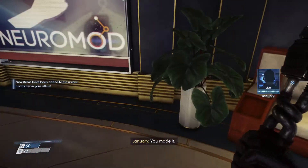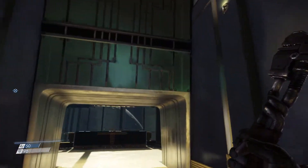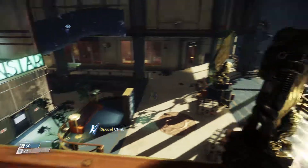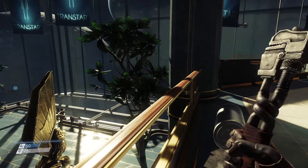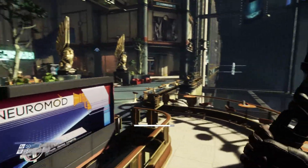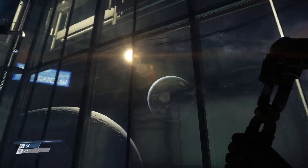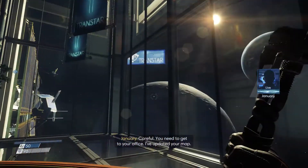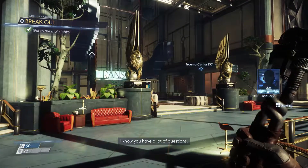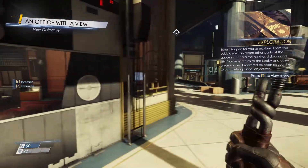My man died a horrible death. Ready for your first real view of the world? This place just looks creepy. Talos 1 lobby. Holy crap. Where are we? We're like right on the side of the moon it seems. I know you have a lot of questions — I have plenty of questions. So we need a matching key card for that.